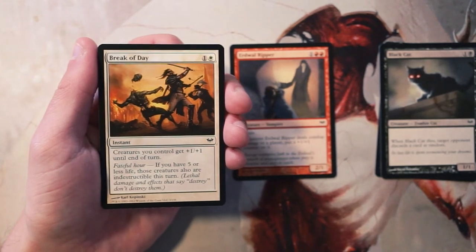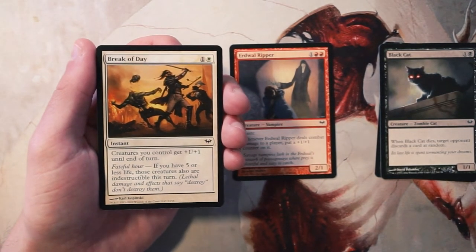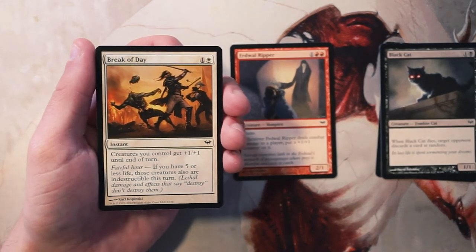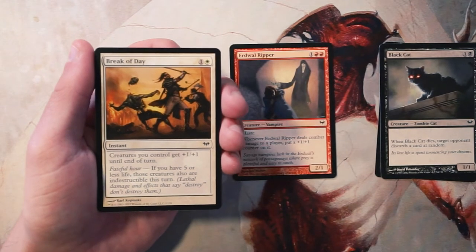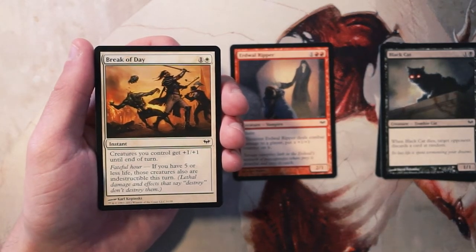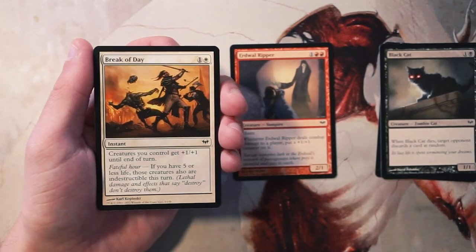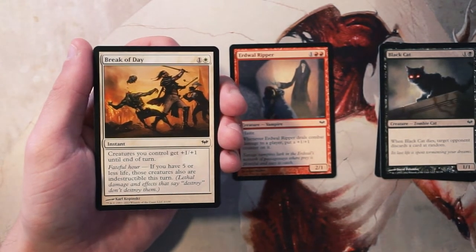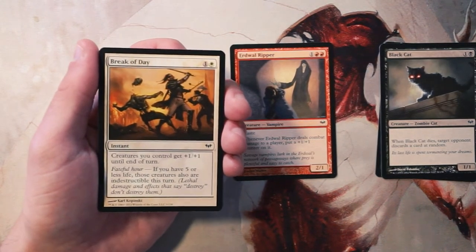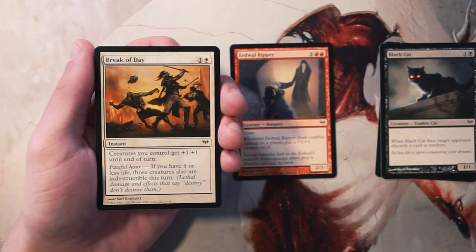It's a really efficient way to end the game quickly — you attack with everything, buff them all at once, and hopefully deal enough damage to take your opponent out or at least clear their board. It's only two mana, which is pretty cheap for an ability like this. That said, I wouldn't take this first — I'd rather have token generators before taking this card, even though I definitely want it in that deck.